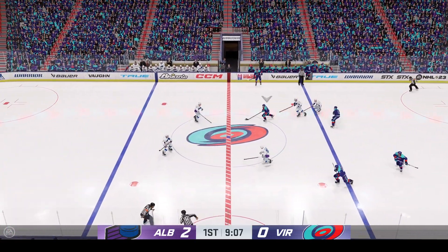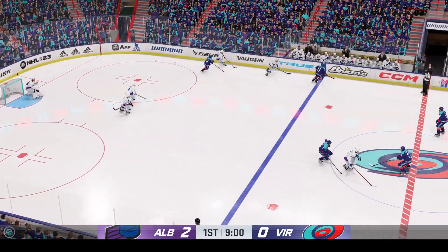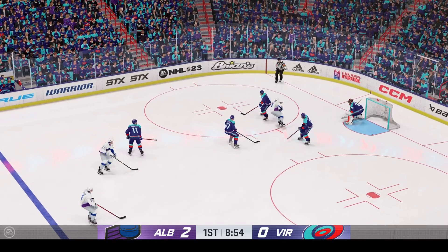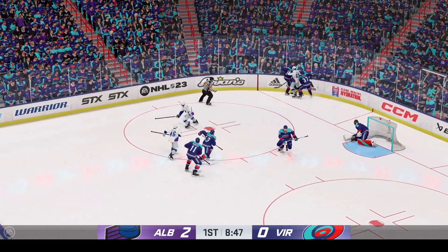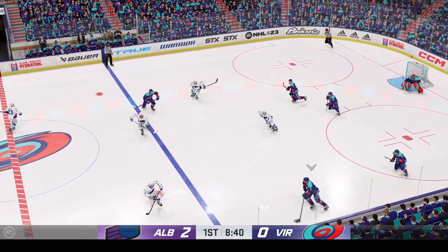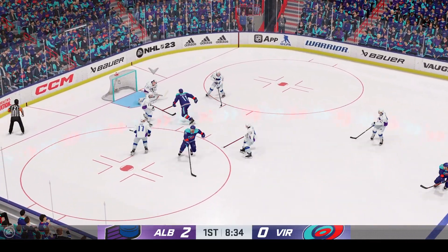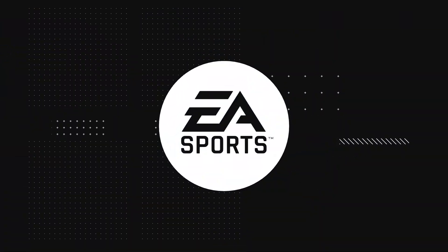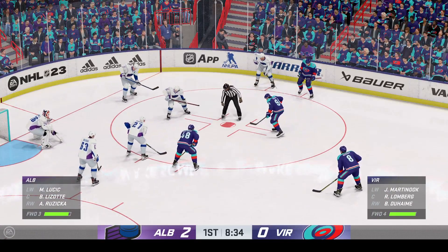Taken along the wall by Coghlan. Through the neutral zone and into the offensive end. Broken up with the stick in the defensive zone. Albany's moving it up the ice. From the left side into the middle of the neutral zone. Virginia's got possession of the puck. And the puck's knocked loose. Both sides mixed up for that battle for the puck along the wall. Quick feed to Fogel. They go on the attack from the left side. Shot! And he just got enough of that one to keep it out!